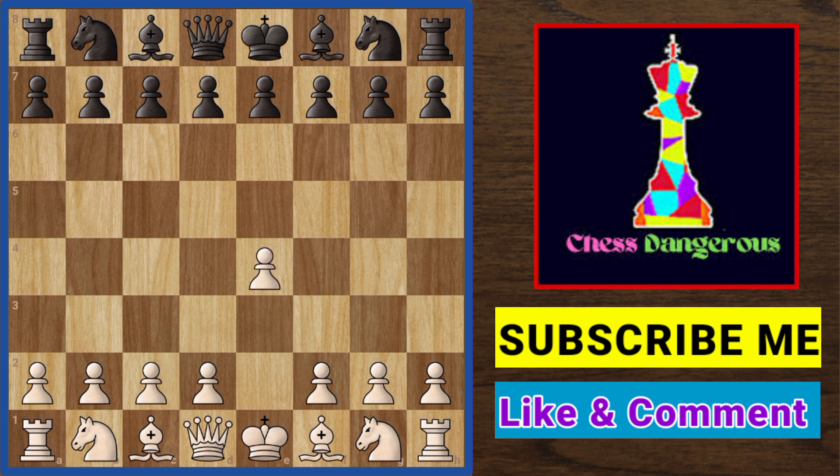This game starts with the King's pawn opening. Black plays pawn d5 — this opening is called the Scandinavian Defense. Black is offering an exchange of the center pawn. White does not care and plays knight f3 with a free e4 pawn offer. This opening is called the Tennison Gambit.